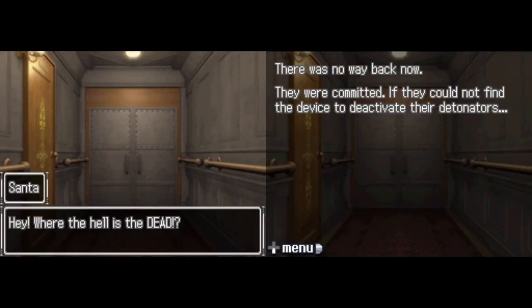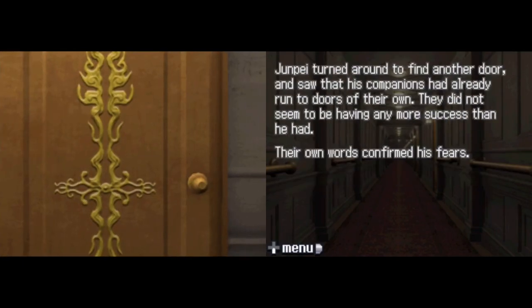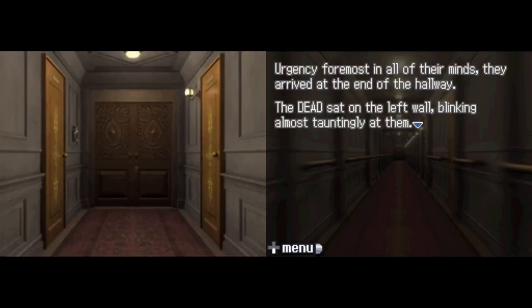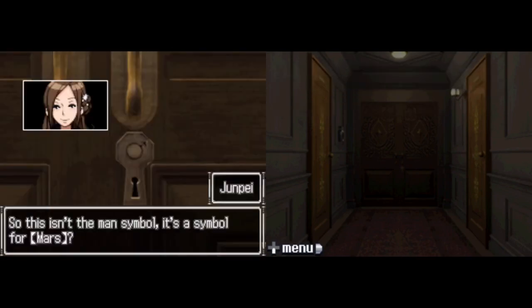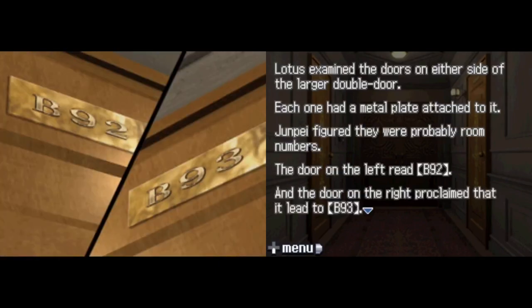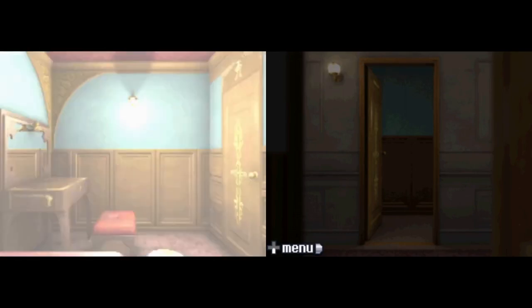That dummy ending is actually the first ending that I got when I first played through this game, funnily enough — because I just managed to pick all of the right stuff to go down that route. The dummy ending is an ending you get when you go on the route of the true ending, but you haven't gotten all of the stuff that you need, because you need to get another ending in order to actually unlock the true ending.